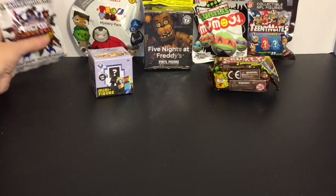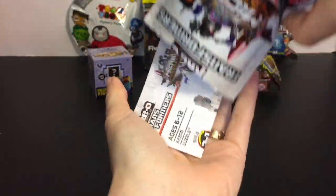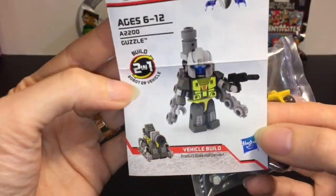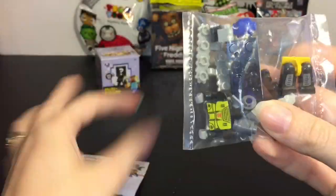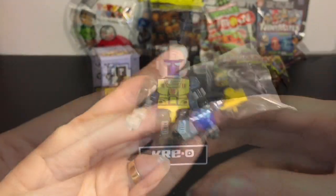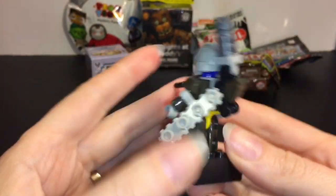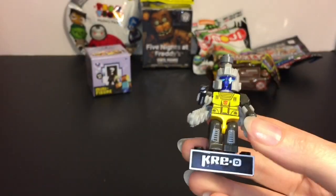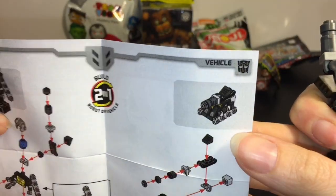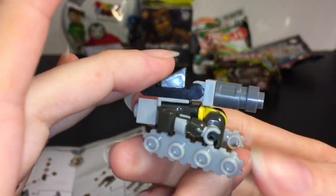First up, let's build something with this Creo Transformers Collection 3. It has a little tear strip. And we have the tank Guzzle. He's an Autobot, so let's open him up. I'll build him and we'll take a closer look. Here is Guzzle in robot mode - he comes with a separate gun piece. Pretty cool. And then you have to rebuild him to get the vehicle mode, which is a little tank. And here he is in tank mode, which looks pretty good.